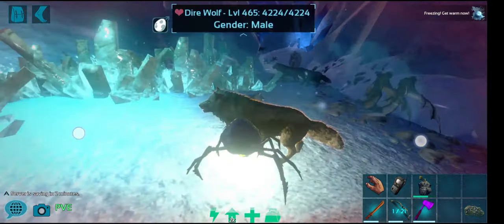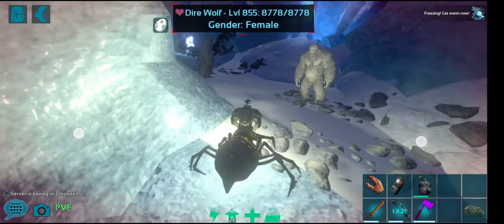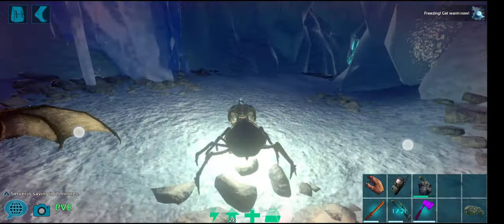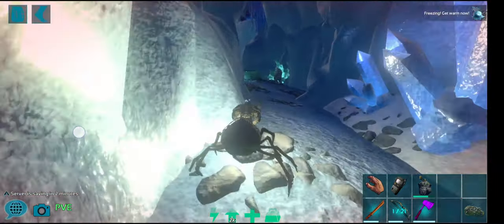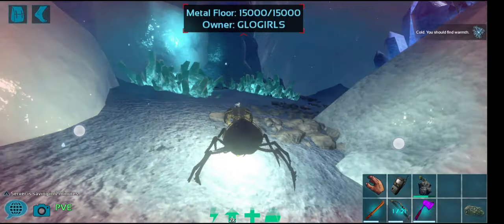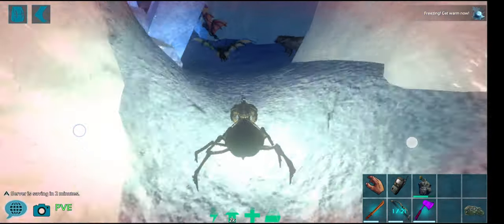See how much easier it is now to run this cave? If you were stressing on how to do this cave, this is the strategy. You can do this very early in the game as long as you unlock the bug repellent engram and you're able to grow some veggies.